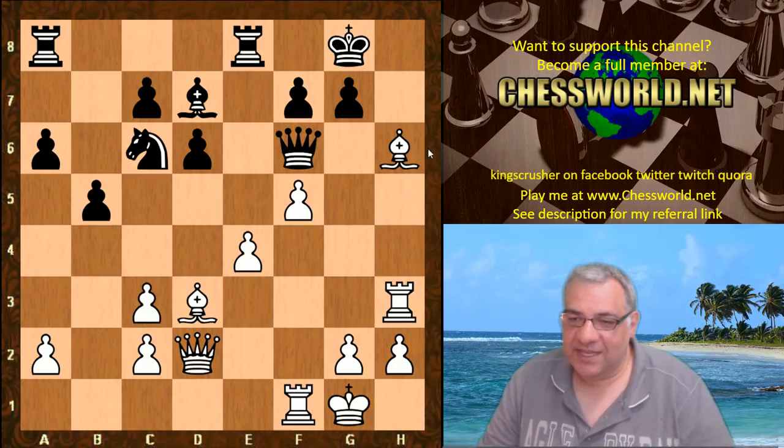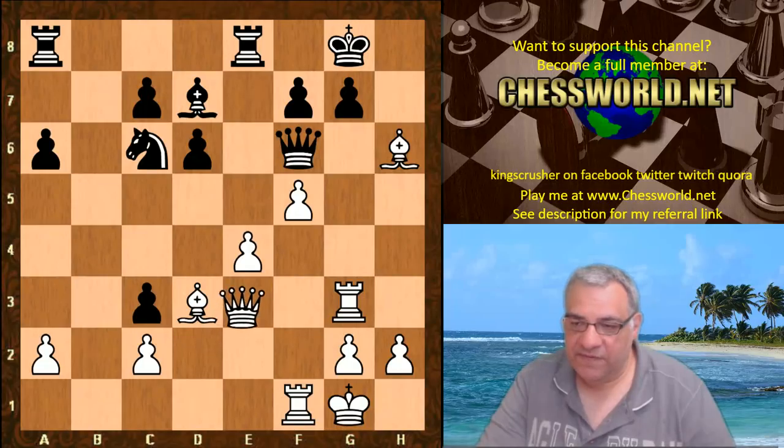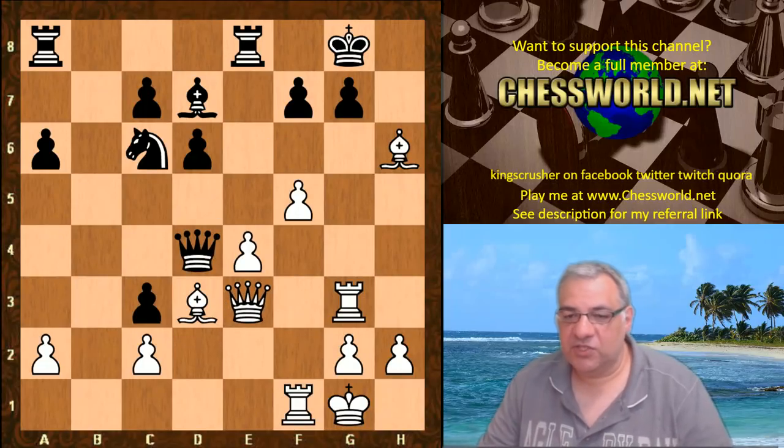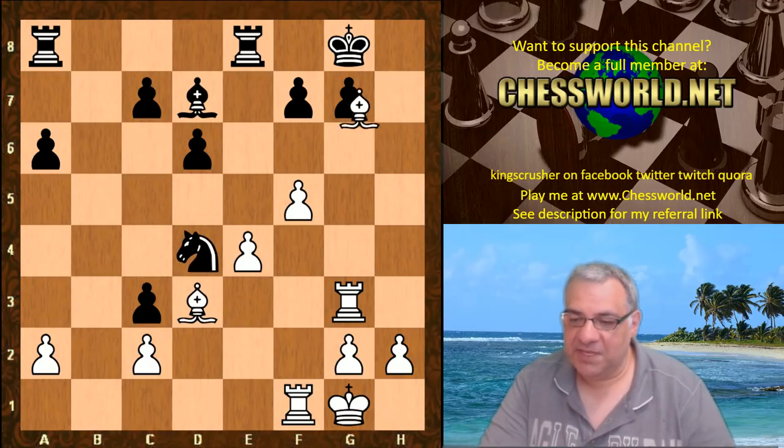Black dare not take that. Black played b4, and now Rook g3 is crushing anyway - crashing through to g7. b-takes, Queen e3, and it doesn't matter about Queen d4 exchanging off Queens. After Queen-takes, Knight-takes, Bishop takes g7 - this is absolutely crushing.